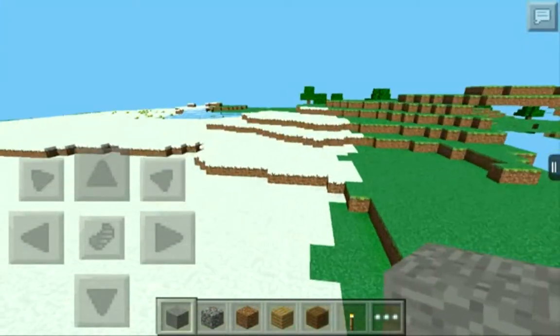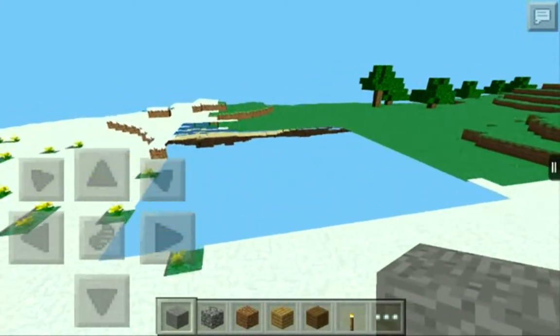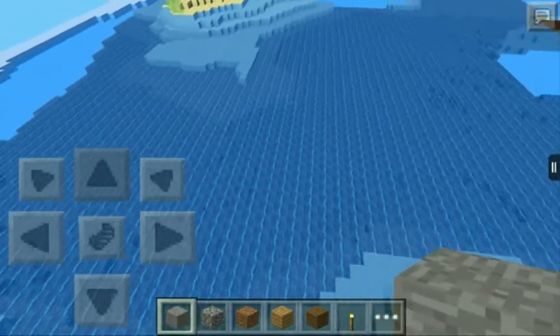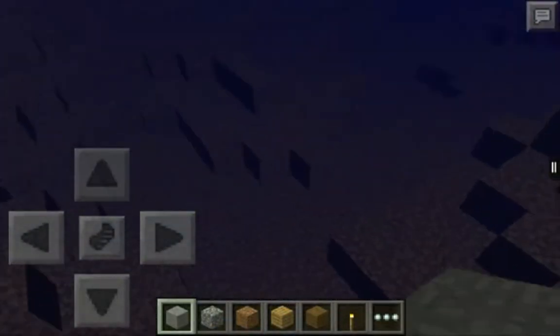So first there's this nice shaders look that is so bright, and when it gets to nighttime it's still bright. In the original, which I'll be showing for comparison, it's really dark. You can also see underwater — the water is light blue, not dark blue, and you can see underwater really clearly.